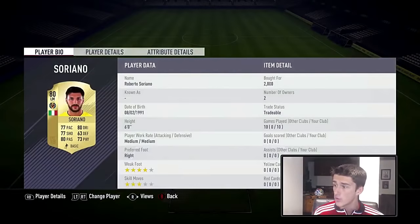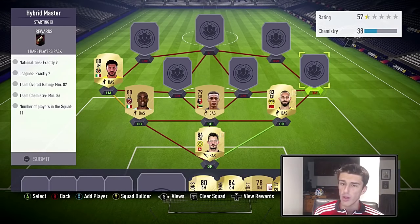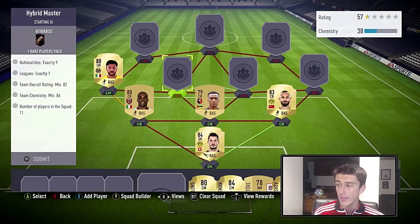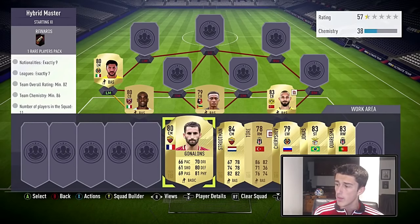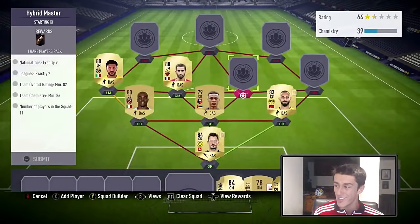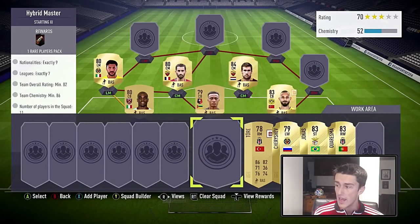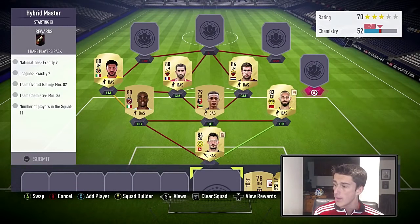Soriano is going to be the left midfielder at 2,000 coins — not very cheap at all. Unfortunately this is going to be the most expensive squad of the League and Nation Hybrids. In the midfield, Gonelons is 1,200 which isn't that bad, but Strootman is an 84-rated card and he's going to be 4,000 coins.